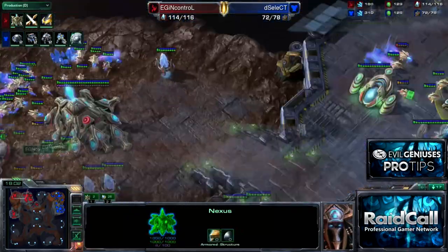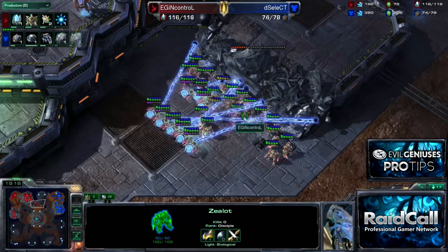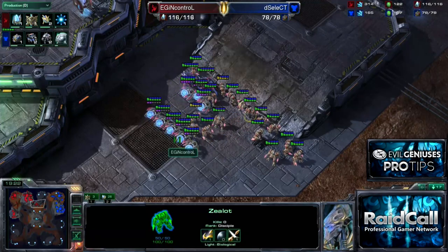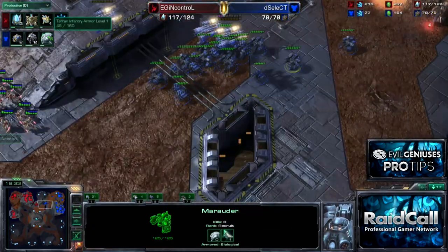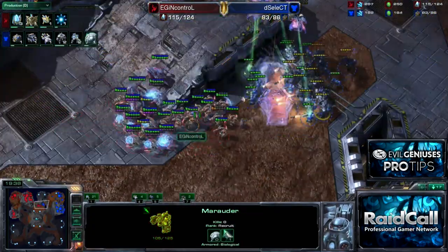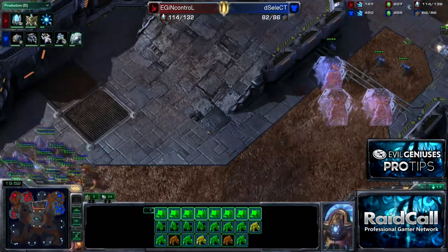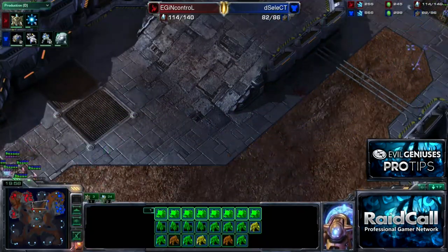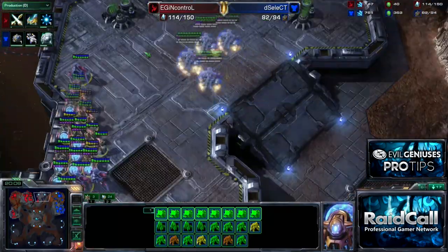You can still see I'm working with a massive harvester lead. With all these units and 1-0-1 upgrades, I'm pretty much set. If you look, Select just started one attack and one armor — that's because he's been spending all his money just trying to survive. Pretty bad force fields there, but still this is my game to lose, and it's because of that early game harassment and figuring out what he was doing.